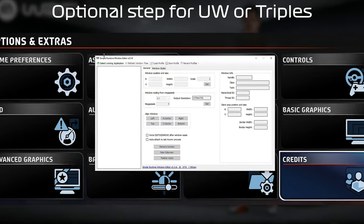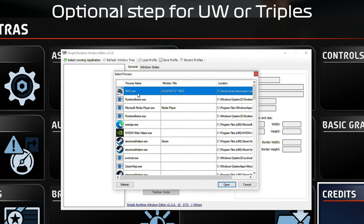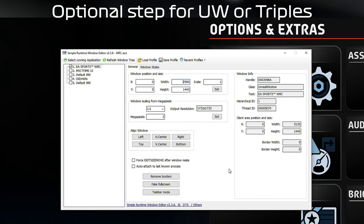To increase the width of the screen, I'm using an application called Simple Runtime Window Editor, which is free — I'll leave a link in the description below. This is an optional step; you can bypass it and run the game in normal 16:9 ratio. But if you want the full triple screen or ultra-wide effect, run this app. People familiar with Dirt Rally 2 on triples will know this already. Download it, open it up, go to Select Running Applications, pick wrc.exe, click Open, and here you can adjust the resolution of your virtual screen. I've got a profile set up and tested for 1440p — just click Load Profiles, open the profile, and it automatically expands the size of the screen.